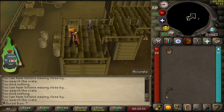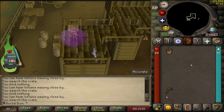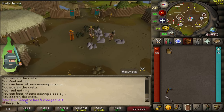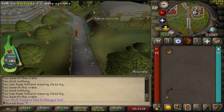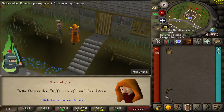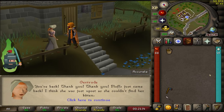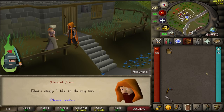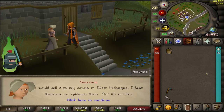That is the majority of the quest sorted. Head back to Gertrude for your well-earned reward. I used the skull scepter to teleport back since it only takes one inventory slot. Head back to Gertrude's house and she'll thank you because Fluffs has returned. As a reward she'll talk about not having a home for the kittens, and you offer to home one — you will then receive a random kitten.